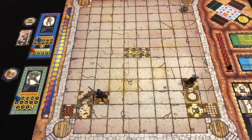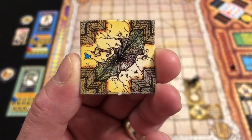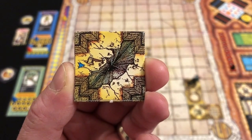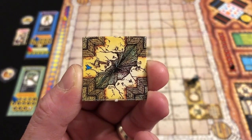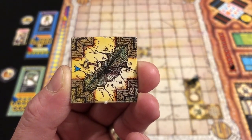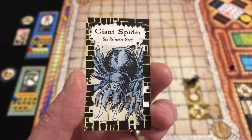The sun advances. Thargrim continues east and finds another chasm. The way this one is positioned we can venture north next turn, getting closer to the dragon. We draw a room card.